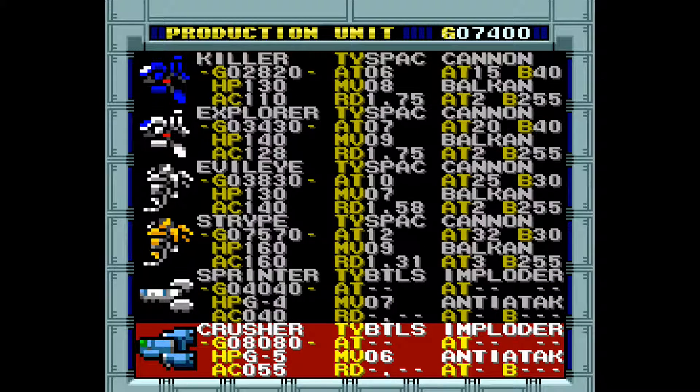The Crusher is the most powerful battleship available to the Rebel Army. It is equipped with five main batteries and can hold up to three ATACs.